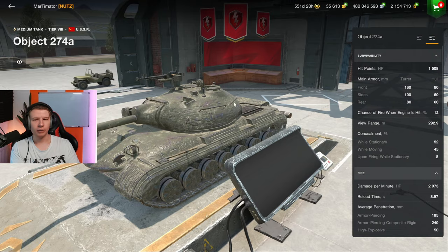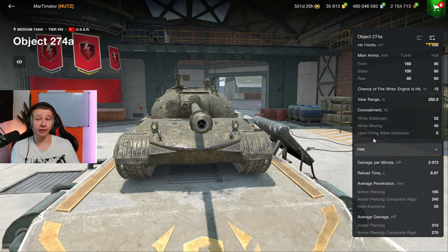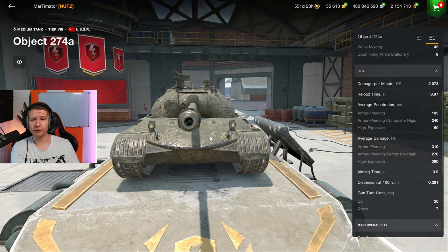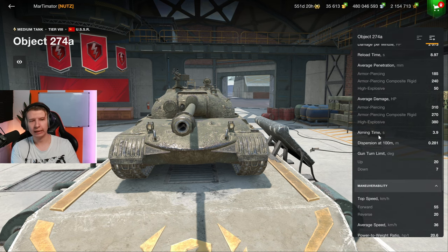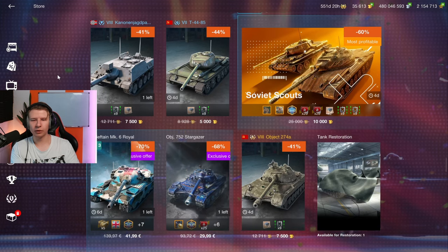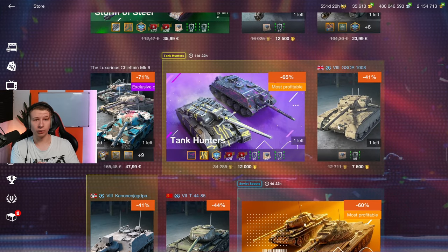We have the Soviet Scouts — the 274A, which is a decent vehicle for a Soviet medium. The Object 590 is slightly better, but it has 185 millimeters of standard penetration, which is awful for a premium tank. You don't want that — this should be the price for two tier 8s, but that's not the case. I personally don't recommend it.